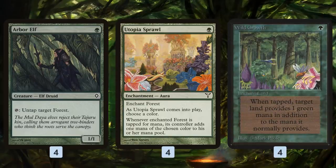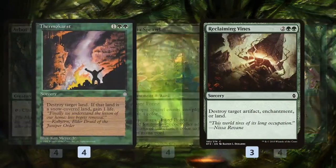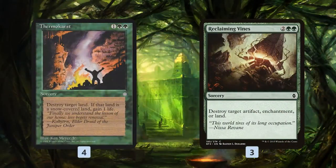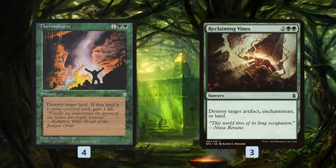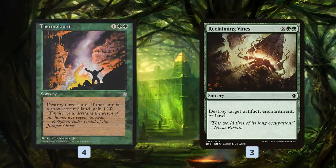After we start ramping, hopefully on turn one, maybe on turn two, the plan is to start playing land destruction again and again. Our worst land destruction is Thermacrost and Reclaiming Vines, which are more or less just blow up a land. Thermacrost is our only three-mana land destruction spell, so we only need one ramp spell on turn one to Thermacrost on turn two — putting our opponent to zero lands on the play, or one land on the draw. Reclaiming Vines costs four mana, but the upside is it also hits artifacts and enchantments, which can be relevant against Pestilence or Affinity.